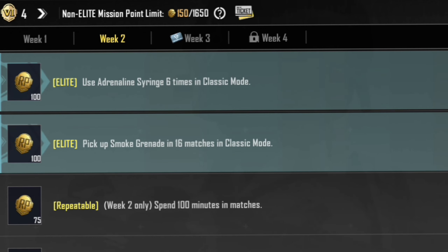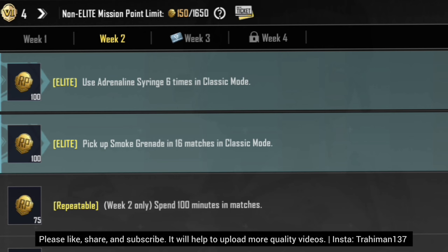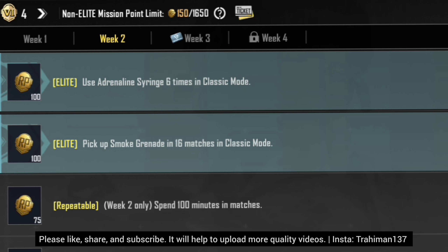Then you have to use smoke grenade a certain number of times in classic mode. You also have to complete two light missions to progress in the royal pass. For repeatable missions this week, you have to survive a total of 100 minutes and get 75 points.